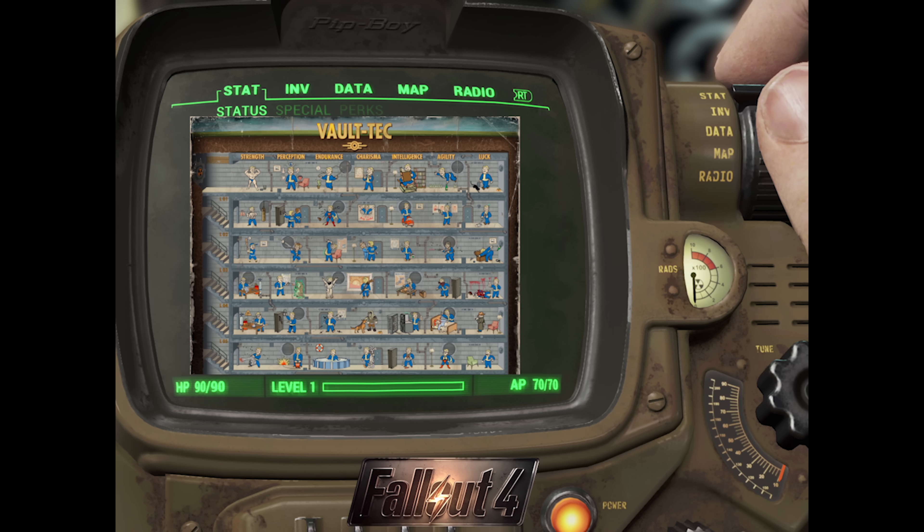You can customize your weapon to fit your character and your play style. The other website goes into character creation, food and drink, animals — just the little tidbits that will kind of guide you on what to keep a lookout for.